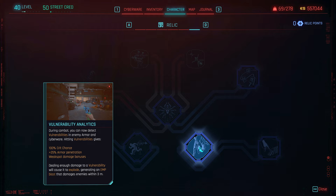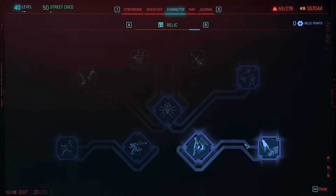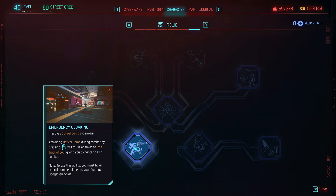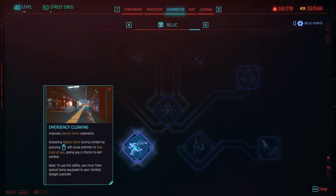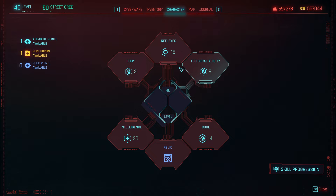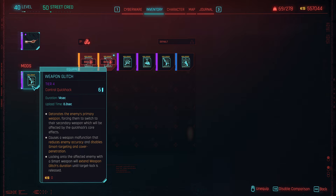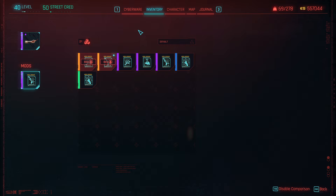For the Relic Tree, the first thing to pick up is Vulnerability Analytics — this puts a little square on enemies, and the smart guns will auto-target this weak spot so you don't even need to aim. Because we're utilizing Optical Camo, Emergency Cloaking is super nice here, allowing us to dip out if things get hairy. Then you can work your way over and pick up the Monowire Upgrade. I put Weapon Glitch on the Monowire — if something's close enough to be a threat, I can slap it, detonate their weapon, and while they're scrambling I can just finish them off.